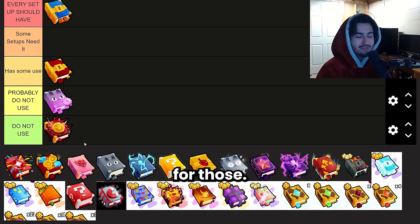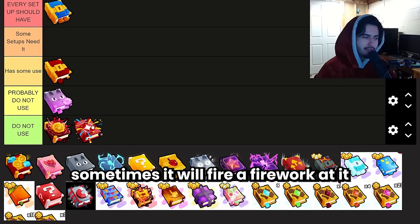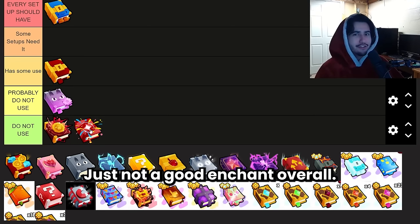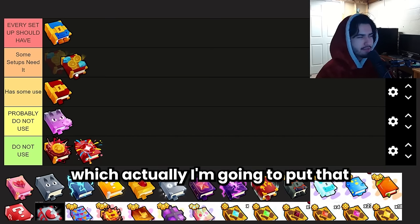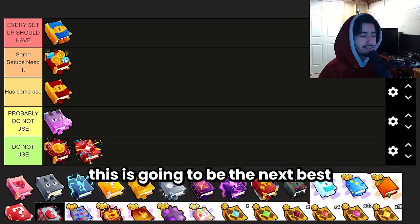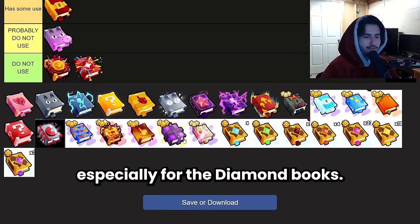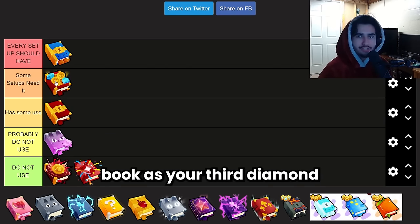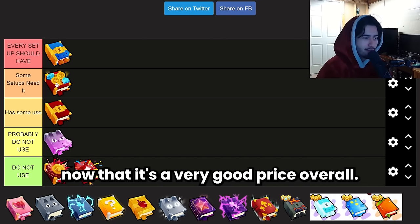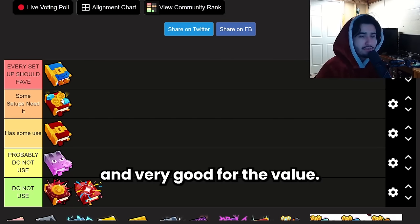The Firework Enchant is honestly just terrible. It's another tap book where clicking a breakable sometimes fires a firework at it for some damage — just not good, don't even bother. Next is the Fortune Book, which I'm putting at 'some setups needed.' If you're going for diamond farming and already have two diamond enchantment books, this is the next best option. Because of how enchantments work in Pet Simulator, the falloff after two diamond books is significant, so using Fortune as your third diamond boost is very good. It's also very cheap, and I'm currently using it in both my setups alongside two diamond books.